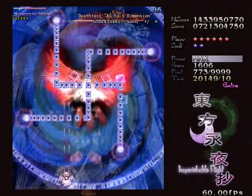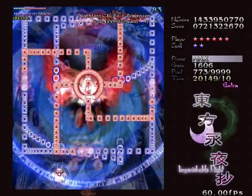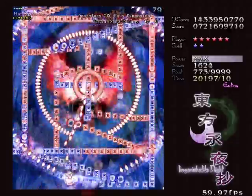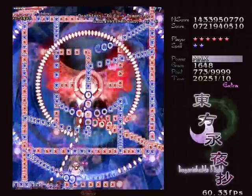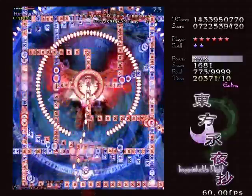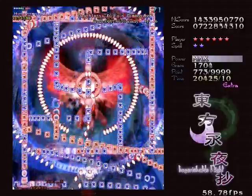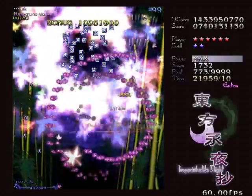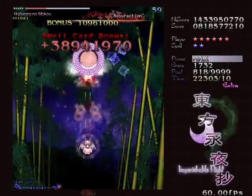I'm actually quite bad at this attack, and I'm not sure why. I had some sort of border-like attack, which Reimu might want to use. Remember that the blue stuff comes down and the red stuff comes up. By stuff I'm talking about amulets.